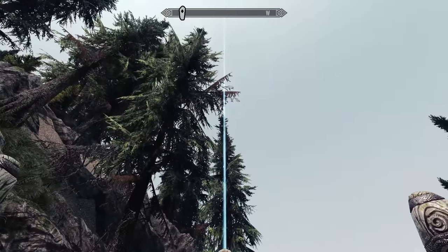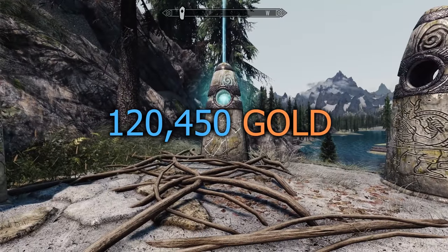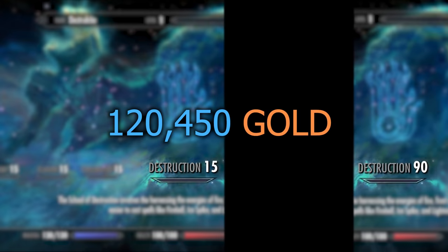Next, we're going to need a lot of gold — 120,450 gold, to be precise. That's the exact amount we require in order to pay the trainer to get us from level 15 destruction to level 90 destruction.